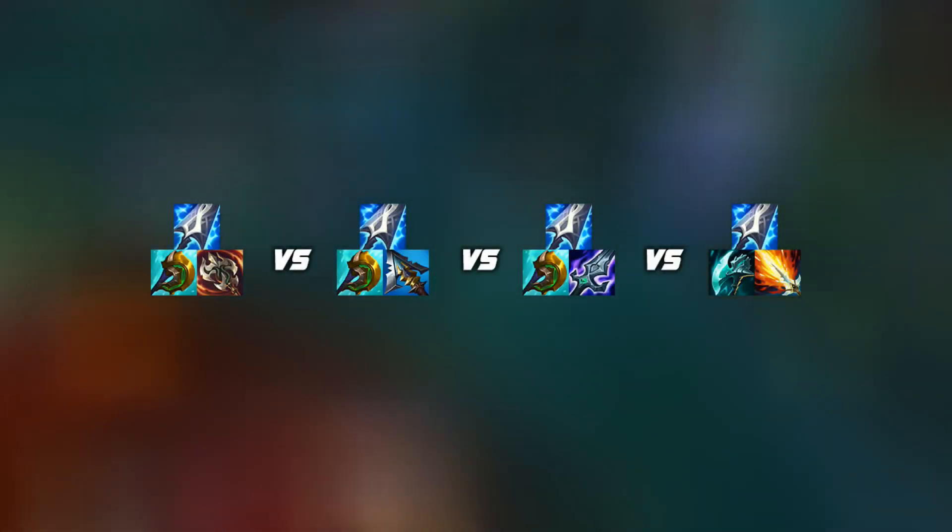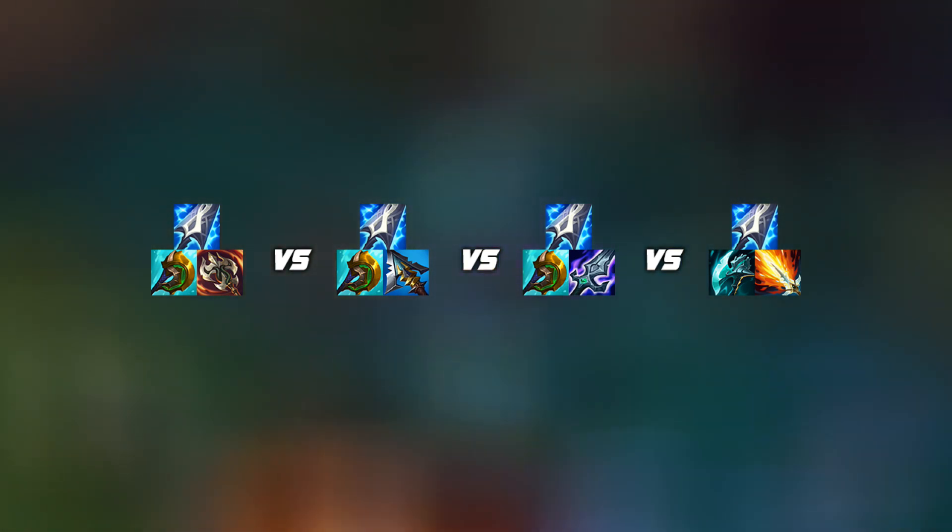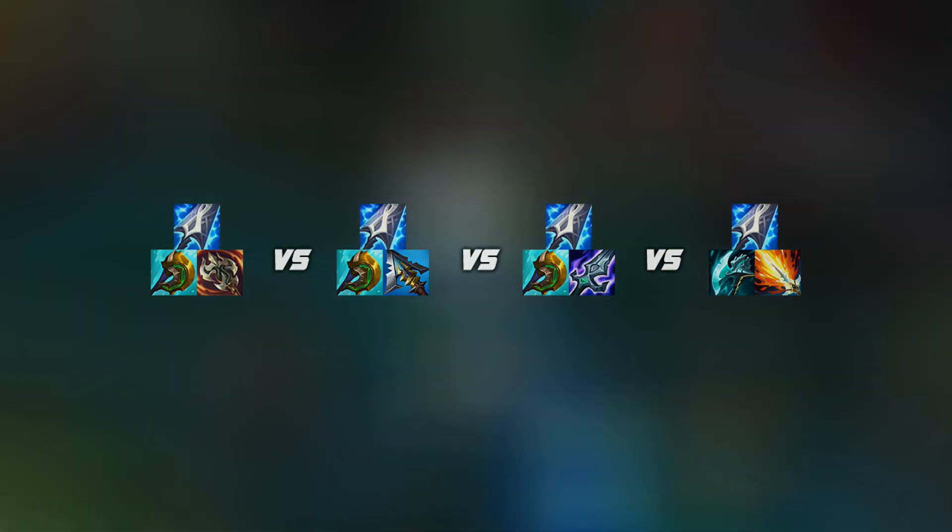You have Ravenous Hydra, Serylda's Grudge, Blade of the Ruined King, and then full AP as the four most common different build options that we're going to compare. So without any further ado, let's get right into it.